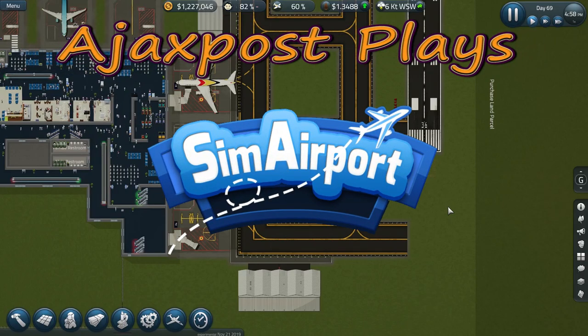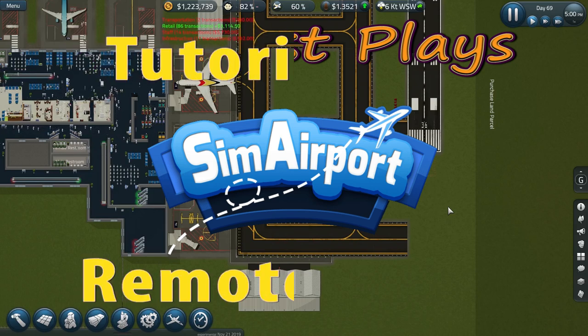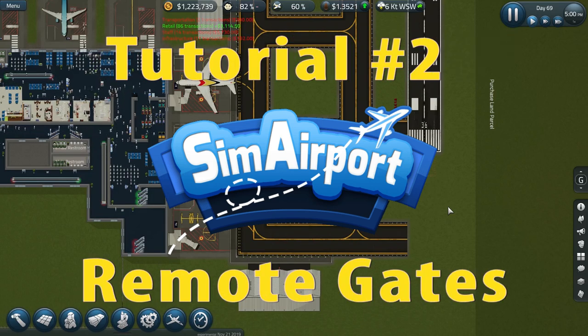Hello and welcome. My name is Ajax Post and we're back here in Sim Airport for another quick tutorial. The feature we're looking at today is Remote Gates, which is currently only available in the Edge and experimental builds of the game.